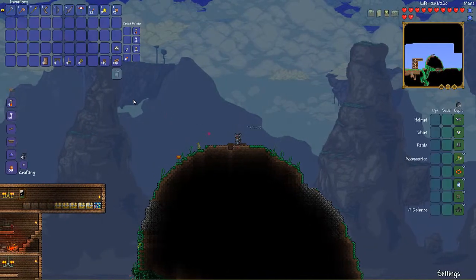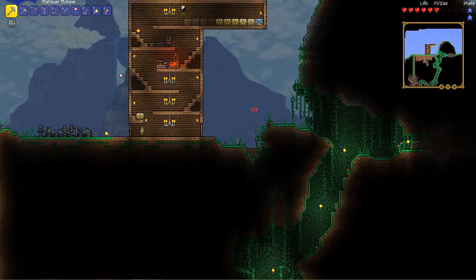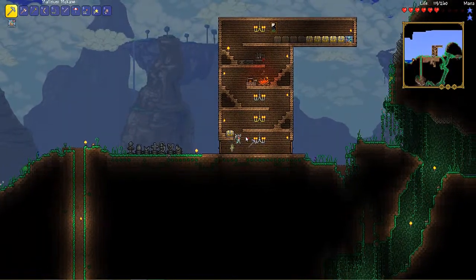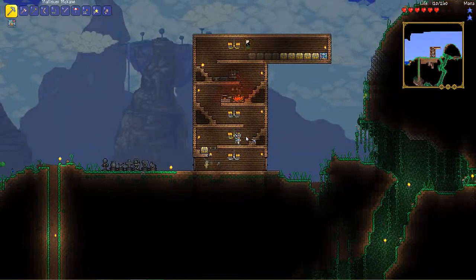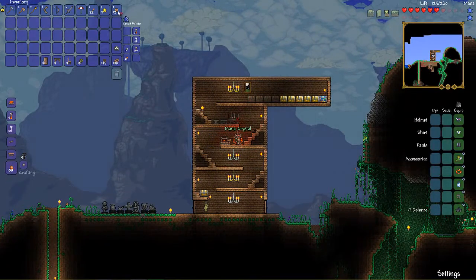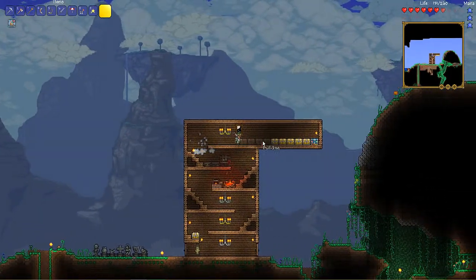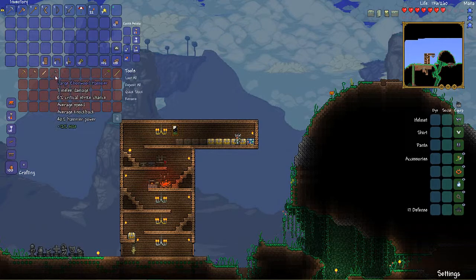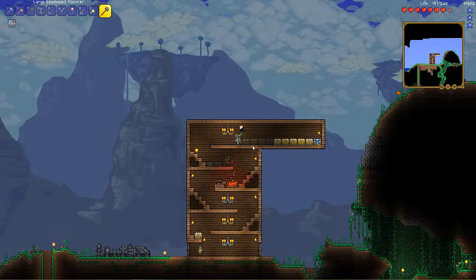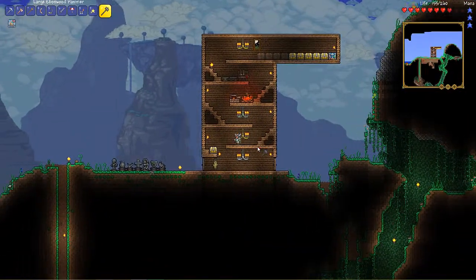I should actually grab my hammer. I lost a little bit of life. While I'm in the house, I got eight more fallen stars while I was adventuring, so let's make another mana star and use it up. Let's grab my hammer so we can take down some of the stuff. The NPC houses are pretty self-explanatory — it's just kind of like a wood box.